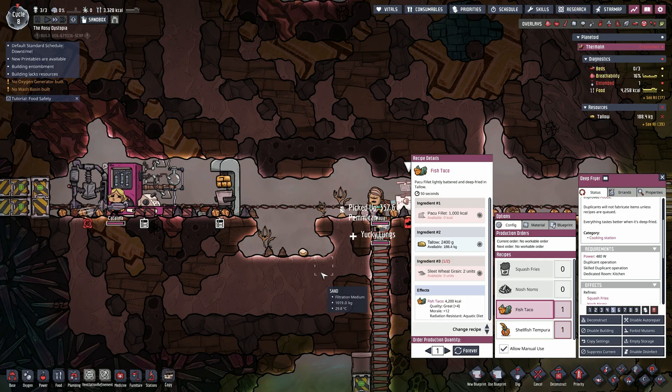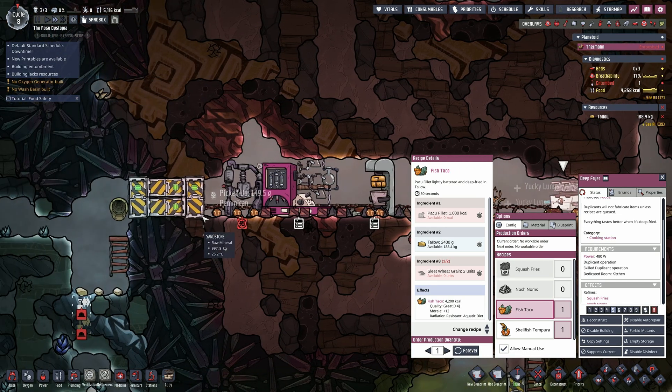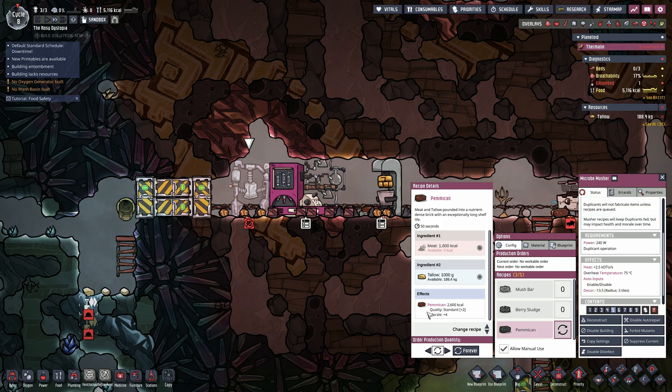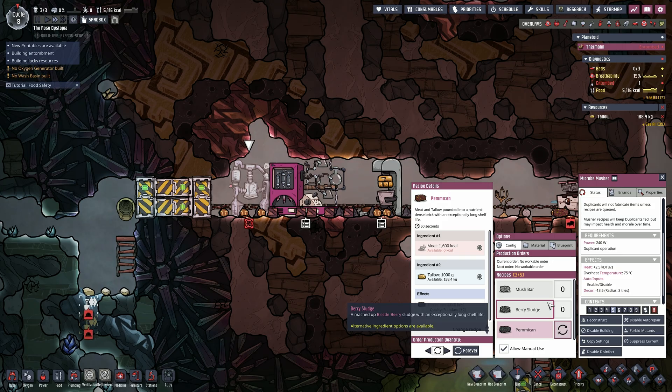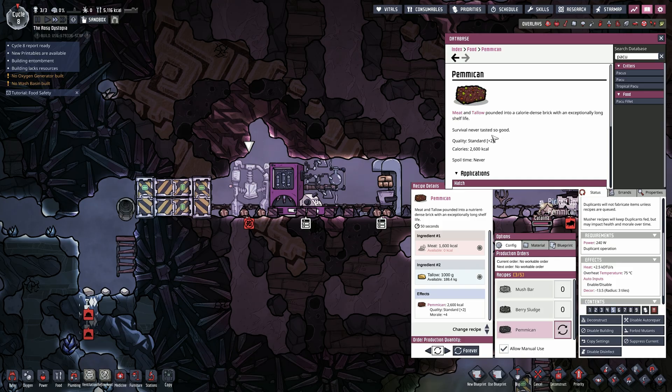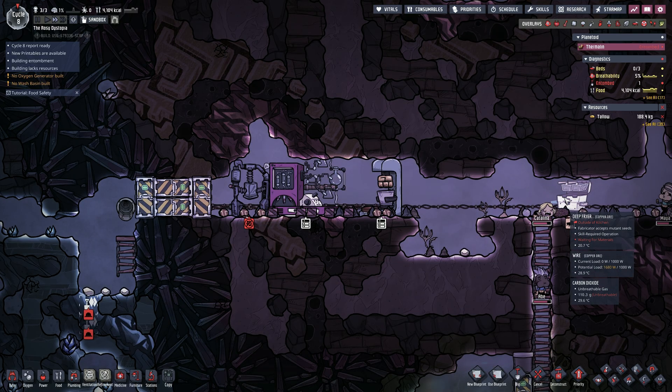If I were to start a new game today, I would definitely replace frost buns with fish tacos, and if my planetoid turned out to be devoid of sleet wheat, I'd know I can always rely on pemmican. Just keep in mind that pemmican is the only food made with tallow that doesn't spoil — all the others will, and they require a deep fryer to cook.